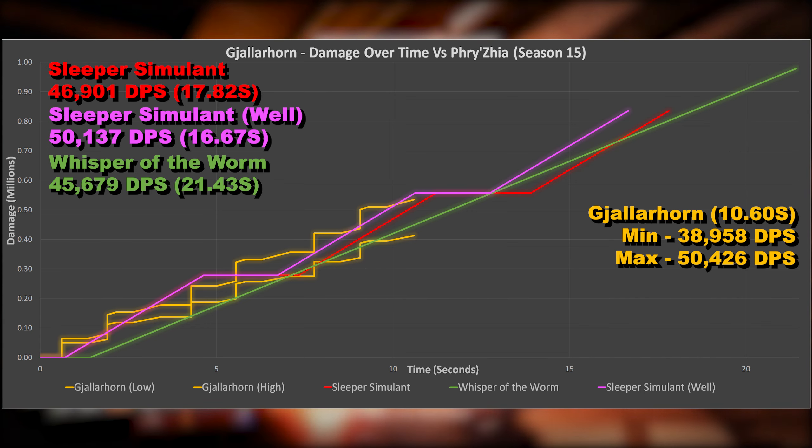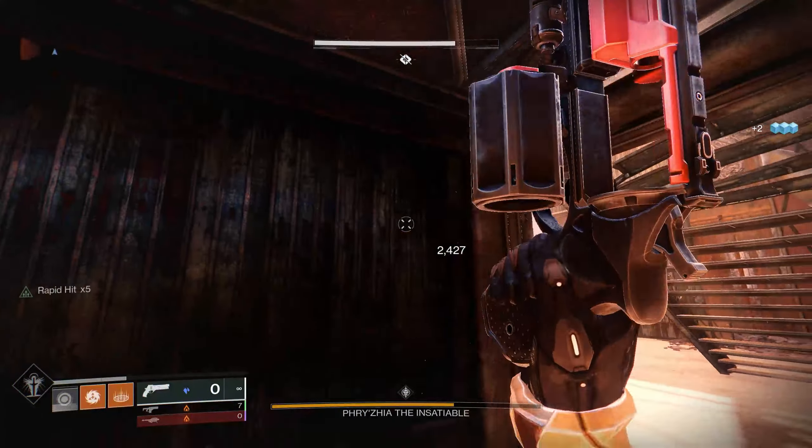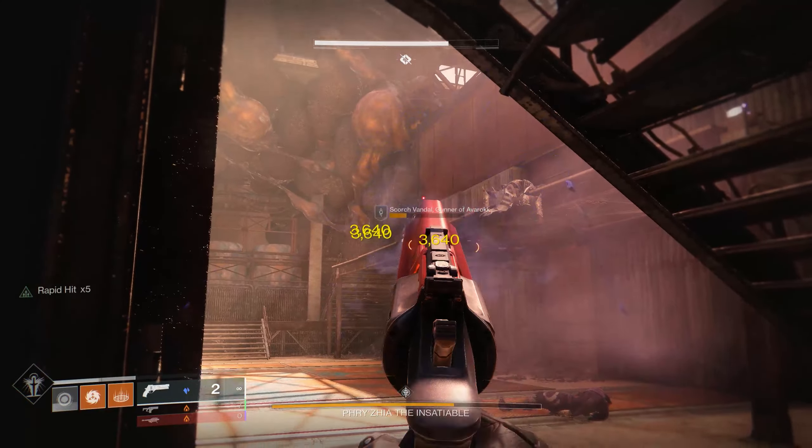Now let's talk timings and DPS numbers. All testing was completed with the catalyst, so 2 rockets in each chamber. I could hold 7 in reserves but only tested up to 6 to not skew the average DPS figure. One Loader mod was used, and Gjallarhorn had the perk Pack Hunter active, increasing reload speed further. Total time to fire those 6 rounds came in at 10.6 seconds, giving a lowest potential DPS of 65,864 and a highest potential of 85,788.